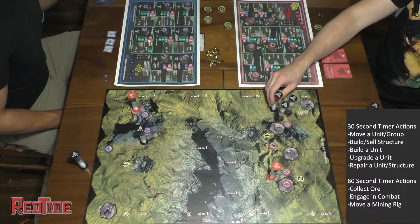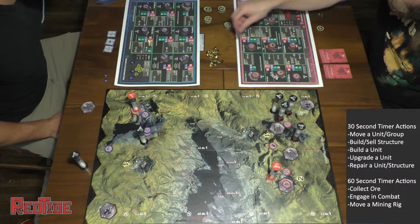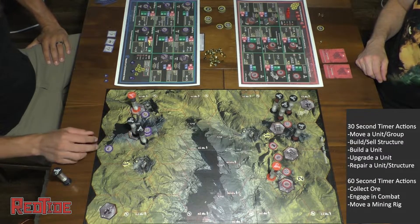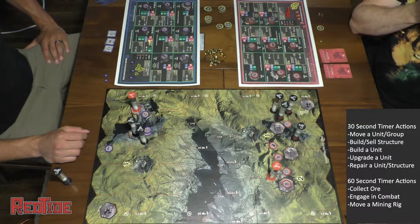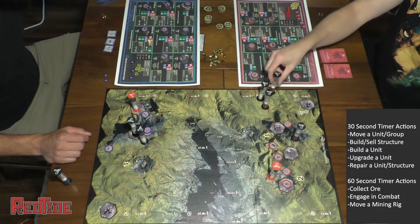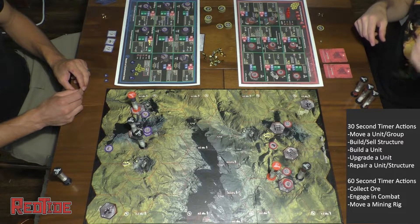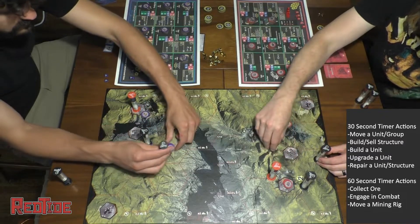I'm the guy on the right and my friend is the guy on the left. You start off with two 30-second timers. I just built a vehicle support command next to the mining support command and that gives me an extra timer, and I also built a personnel support which gave me my fourth timer. The more timers you have, the more you can get done — and you also want to get your mining operation going at the same time.